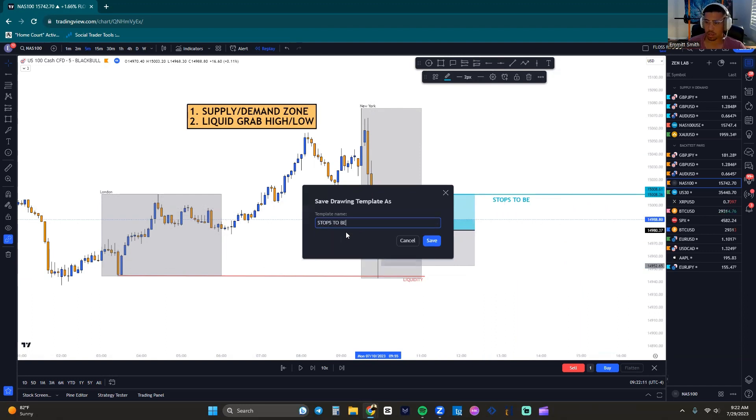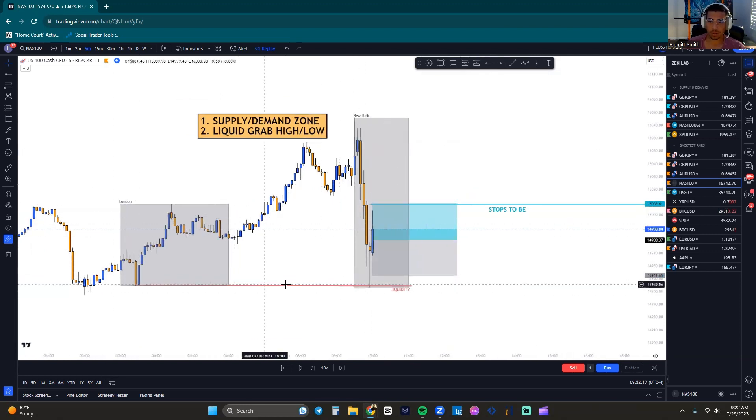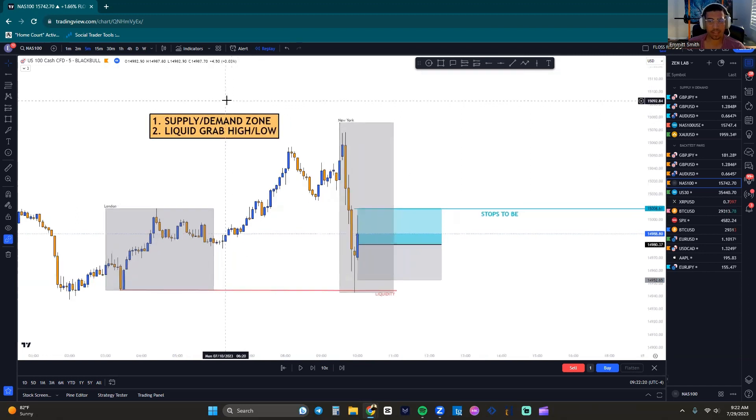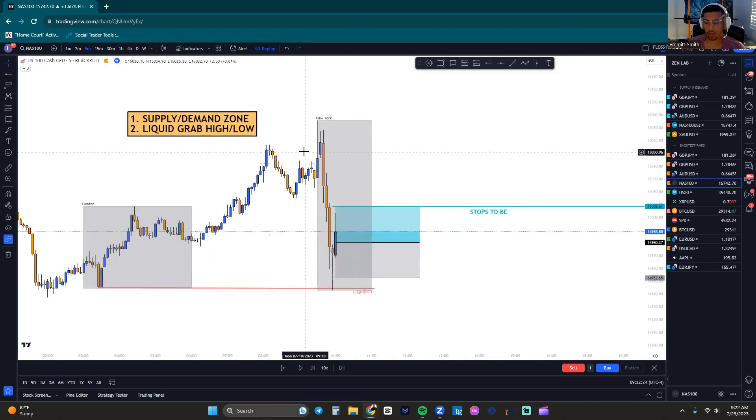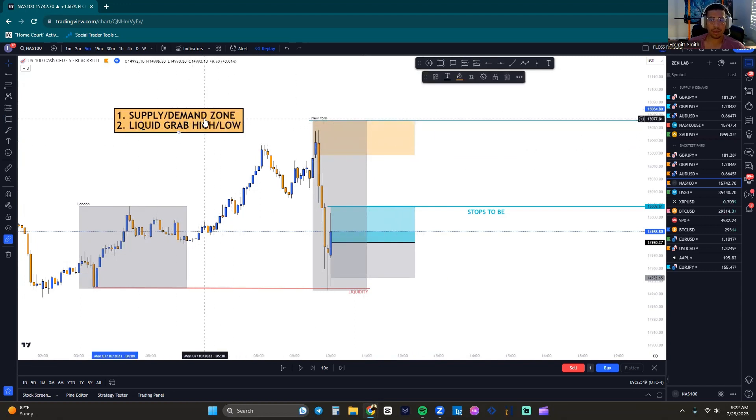If we're entering the market off of a liquidity grab or supply and demand zone, we need to exit the market off of a liquidity grab or supply and demand zone. Up here, where's our next supply/demand zone or liquidity grab? We've got a nice supply sitting up here, and our liquidity grab would be off the highs sitting up top. I only take liquidity grabs based upon the previous session higher low.